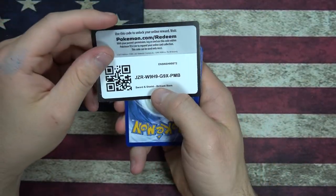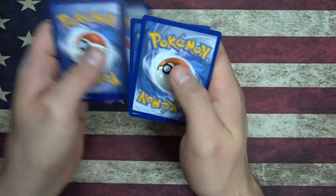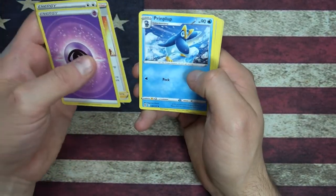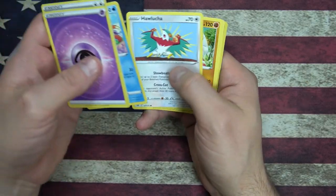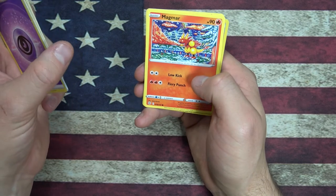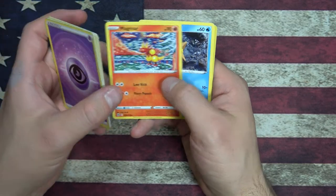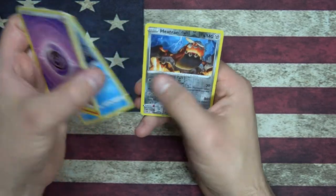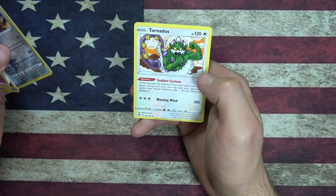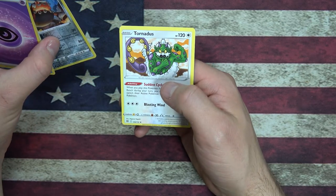Please enjoy the code card. Psychic Energy, Double Turbo Energy, Kindler, Prinplup, Buizel, Hawlucha, Throw, Magmar — I love this art on Magmar, very seasonal, very for the Christmas season coming up. Well, we still have to get through Halloween first — don't want to jump the gun. Star U, Reverse Foil Heatran, and a Tornadus — it's a Cyclone Pokemon.